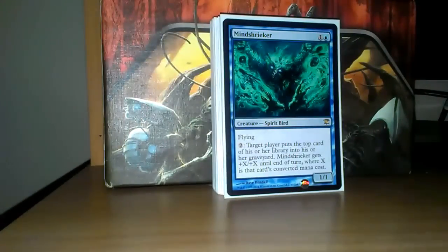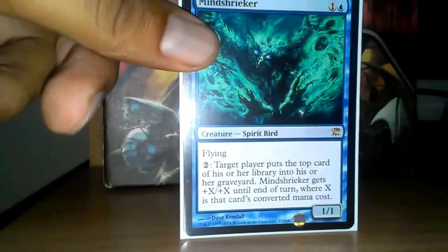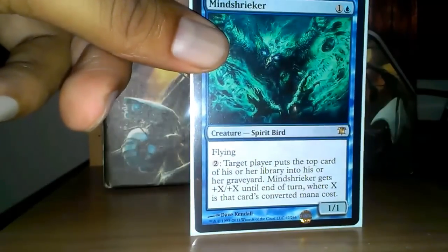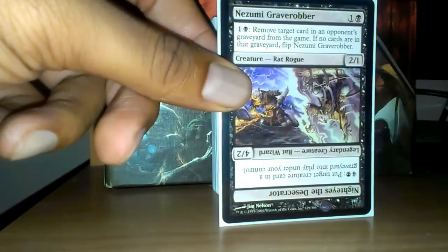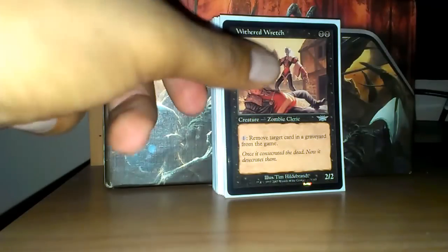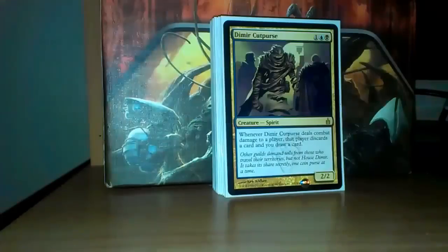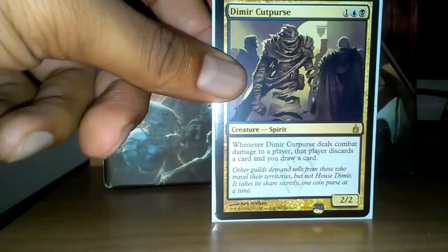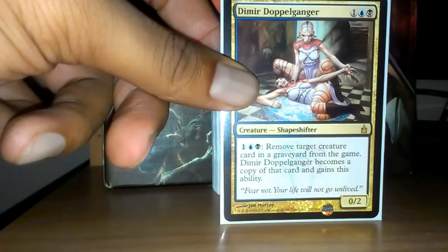Phantasmal Image — it's a clone. Mindshrieker — for those who watched the Braids videos I put up, I mentioned that this guy's an all-star in my blue-black deck, and as you guys saw in the videos he really performed there too, even in the game that he was working against me. Azami Graverobber — graveyard hate and reanimation in one. Withered Wretch — graveyard hate. Dimir Cutpurse — another creature that adds a lot of value for his casting cost. He has no evasion, but in multiplayer he can usually find someone who can't block him, and if he does damage to a player they discard a card and you draw a card. Dimir Doppelganger is creature hate on graveyards and it also clones them, and regains the ability to do it again.